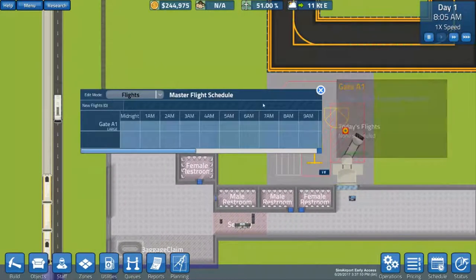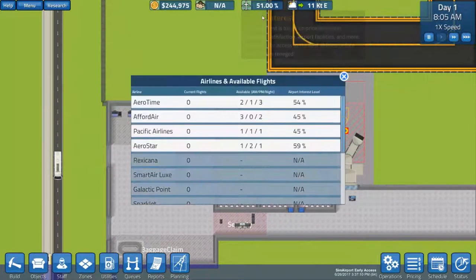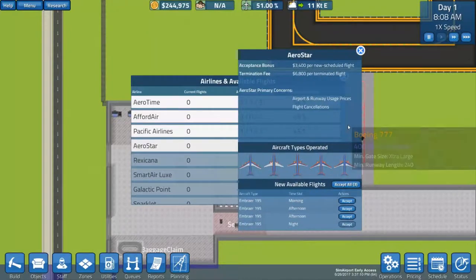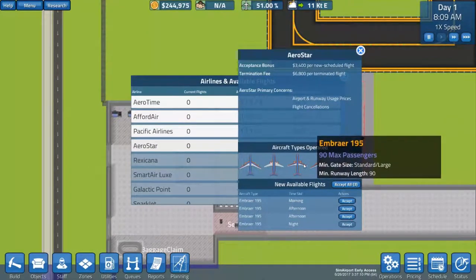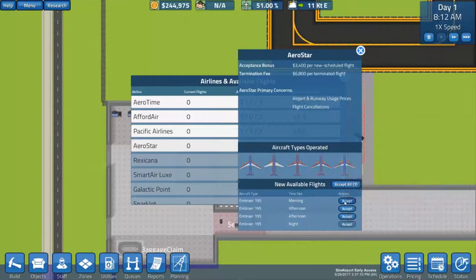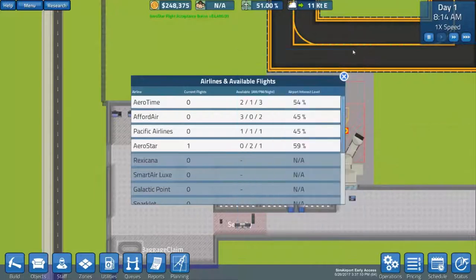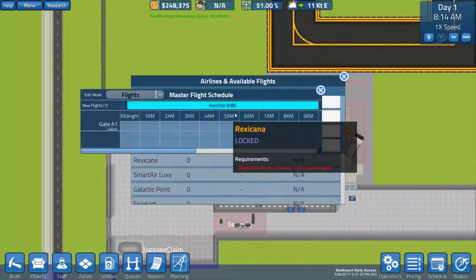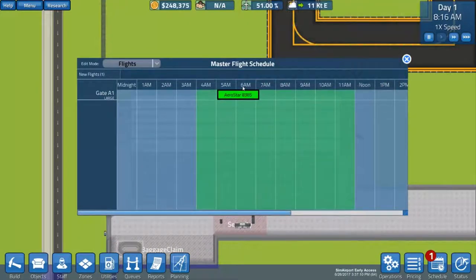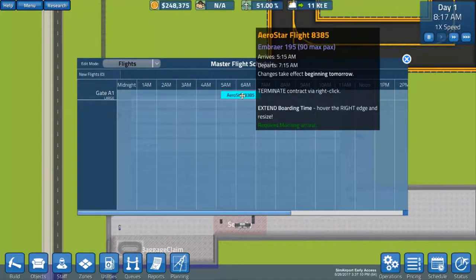Let's bring up airline interest — there we go. This is where the game actually begins to happen. It's interesting to see each of these planes come on in for a particular kind of flight, with a certain number of passengers. As you get bigger airports, you get longer runway lengths and more kinds of planes. We're going to take the Embraer 195 and accept that. Since it's a morning arrival, let's call it 5:15 a.m.